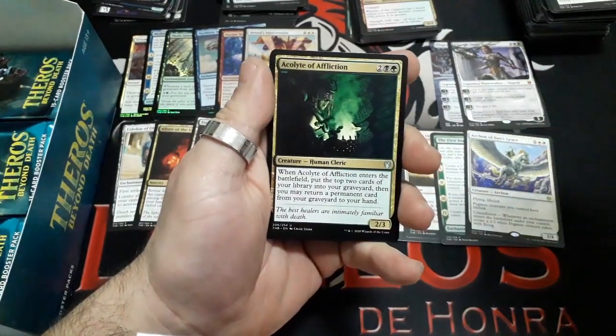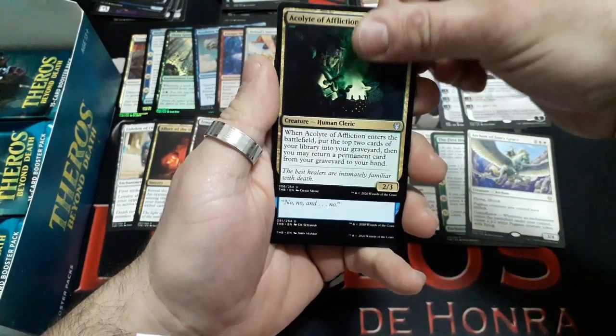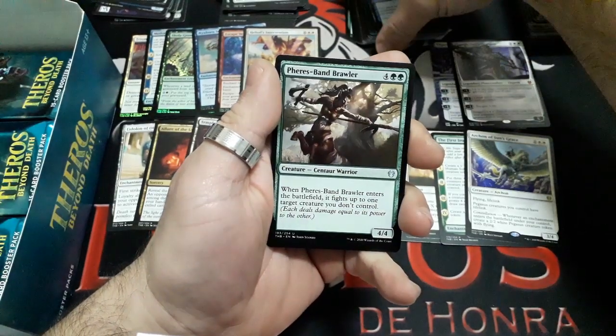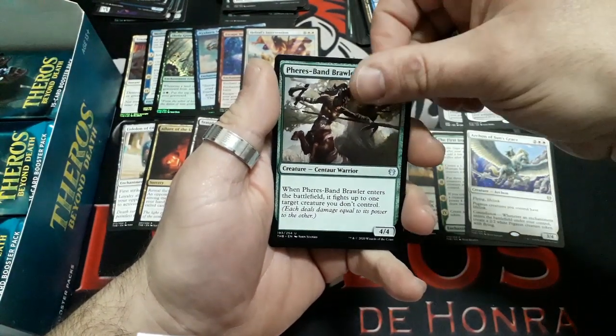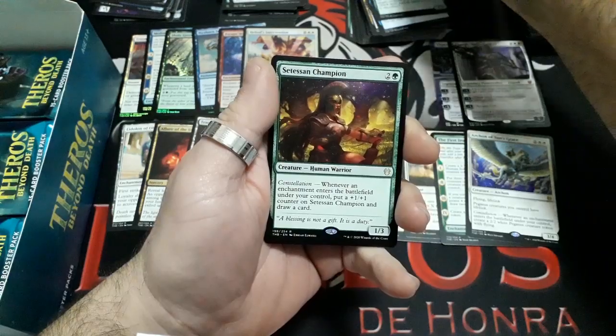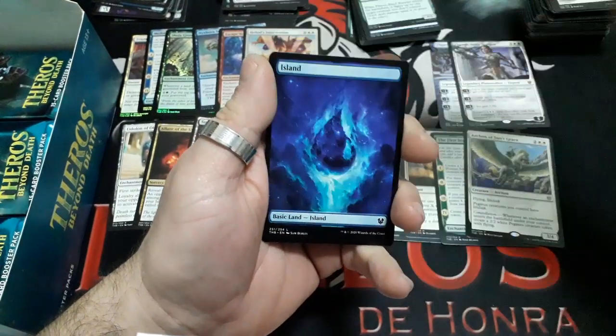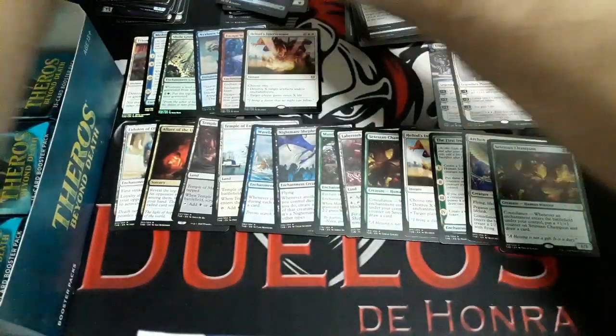Booster fifteen: Acolyte of Affliction, Worldwind Denied, Pheres-Band Brawler. And our rare again: Setessan Champion. We have an Island and a Human token.